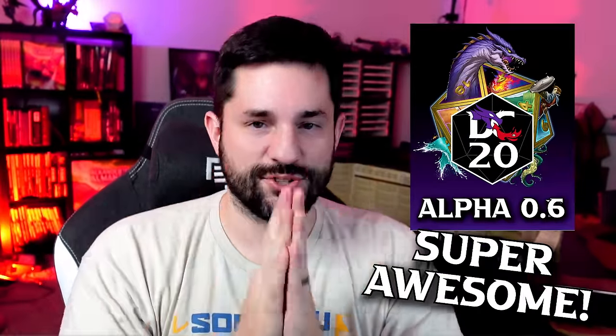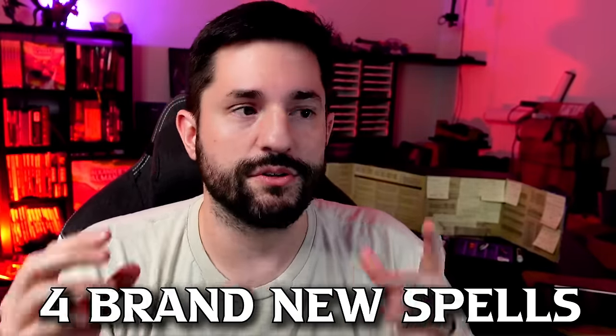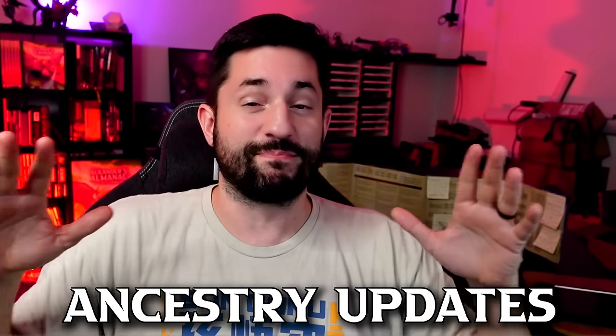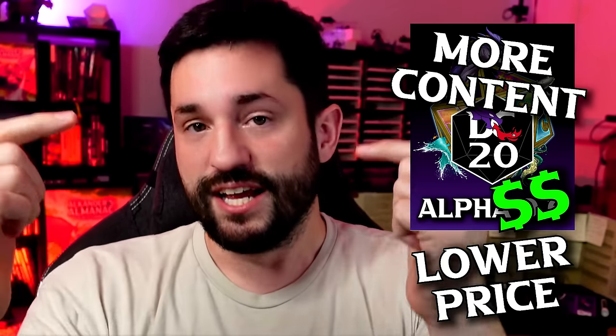It is here, y'all. The DC20 0.6 alpha release is live right now. Three brand new classes, four brand new spells including Find Familiar and Shield, ancestry updates, and a brand new Ancestry of the Beastborn. With the Kickstarter getting closer, I'm cutting the whole price of the alpha in half. We're adding more content in the biggest update ever in 0.6 — more stuff and less price — to get as many people involved as possible before the Kickstarter launch.